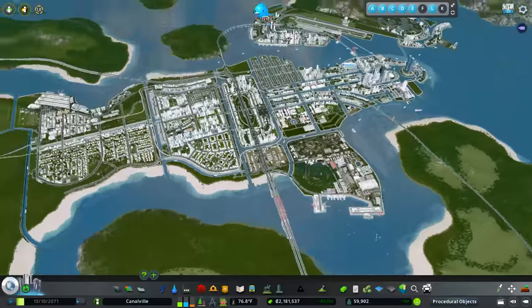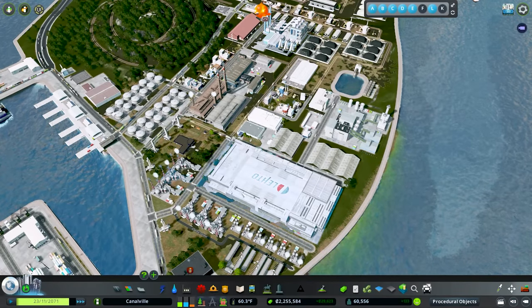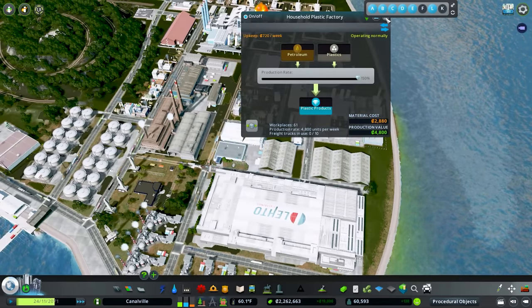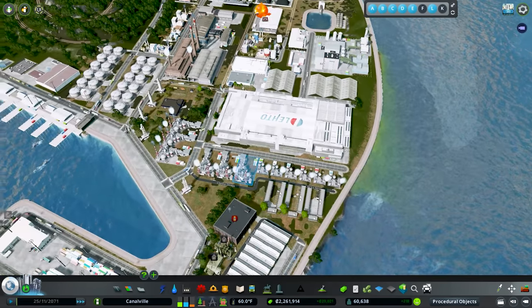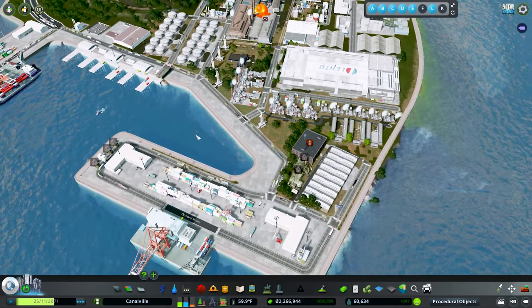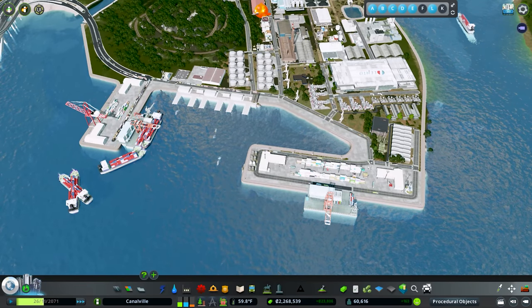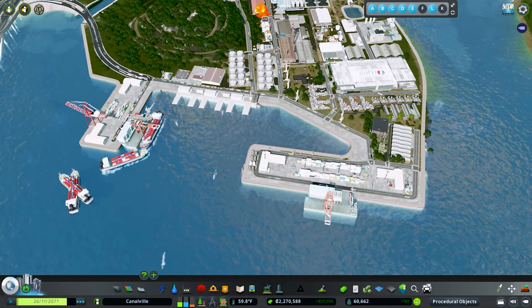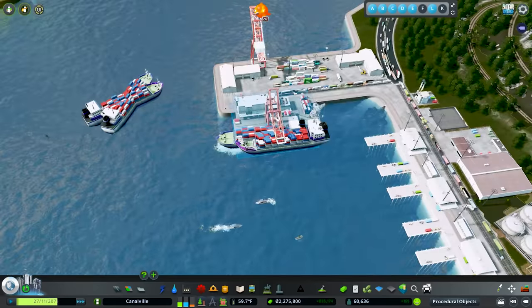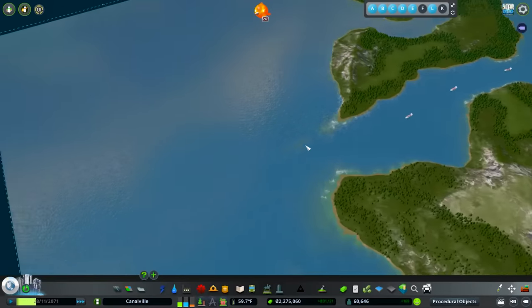Before we jump in, we did have some issues. In between episodes I had to do a complete overhaul of our industrial area — we weren't getting any shipments to any of our unique factories, and a lot of our processing buildings weren't getting shipments. Pretty much our whole oil industry wasn't doing anything. I pinpointed it down to some cargo ship assets downloaded off the workshop that weren't loading in properly, so none of our cargo ships were coming into the city.